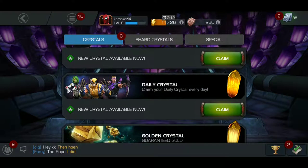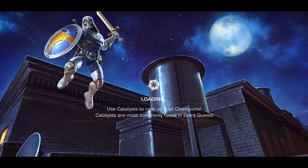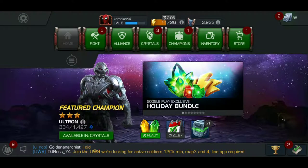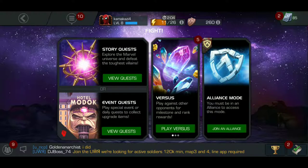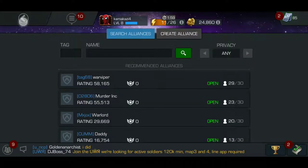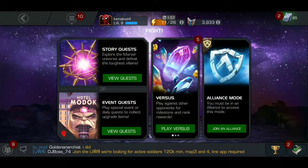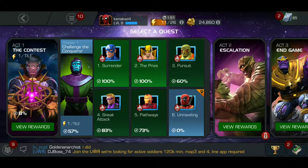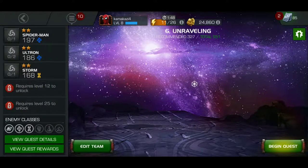Stamina is the thing that lets you keep on fighting, so let me give you an example of how you actually fight in this game. You have event quests, story quests, you can challenge other people — all that good stuff. I'll show you the main story quest and maybe a quick versus match as well.